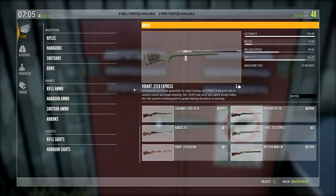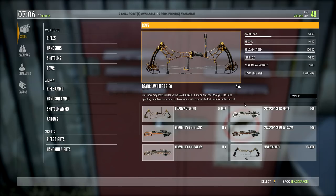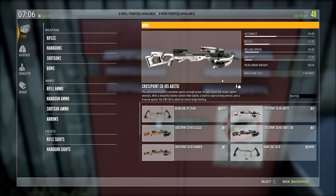So we got the two variants of the .22. We also have a recurve bow. I can see the crossbows — I'm so happy they managed this in the game, it put a smile on my face. Let's check these out first: the Crosspoint CB165 Arctic — that's going to look so sick in Medved. Look at that thing.